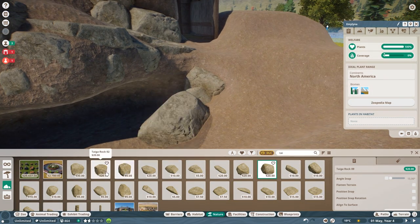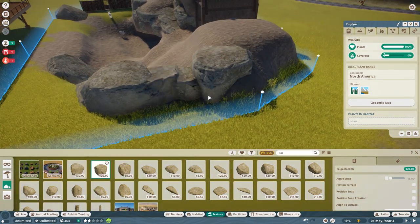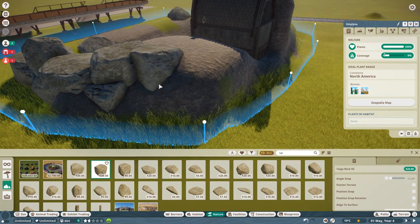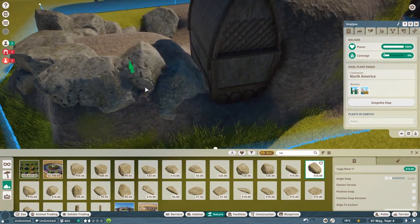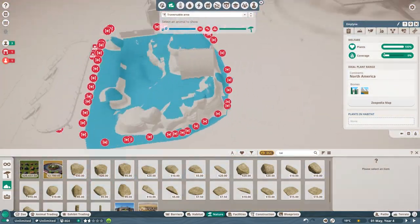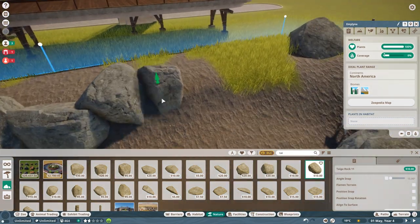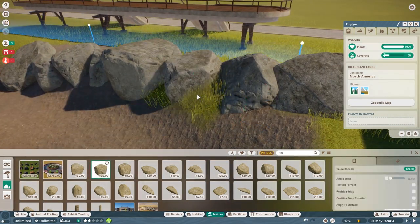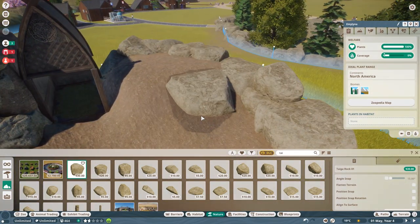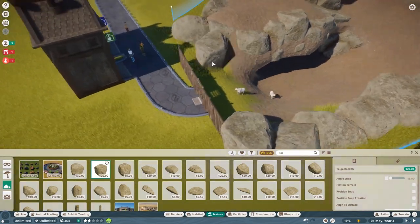After looking at everything available with this pack, I do recommend buying it — it is a very good pack. I believe there might be a deal on at the moment with Planet Zoo and this pack, so if you're considering buying Planet Zoo and are interested, check out Steam from when this video is uploaded. If you're watching close to the upload date, you might see that there is a deal on just before Christmas.